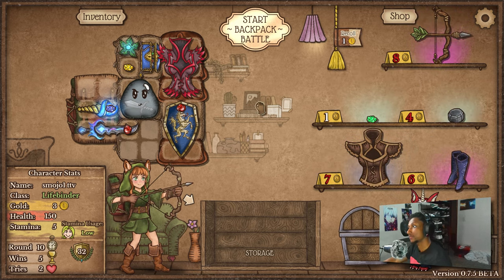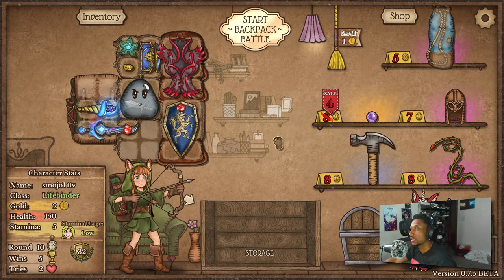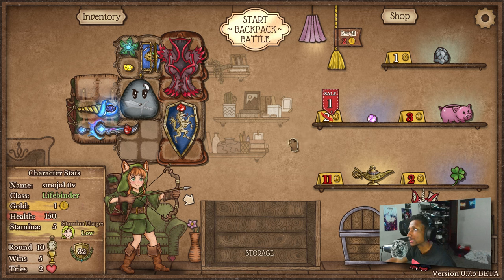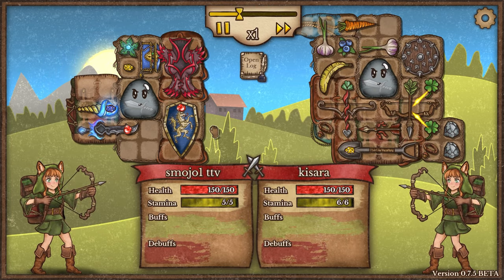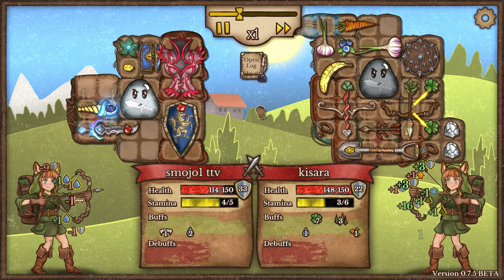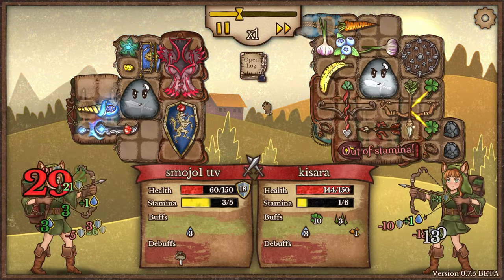We need a mana orb — that's the biggest thing we need right now, and we need a lot of them. Roll, roll — I am sad, I am very sad. We need mana orbs, bro. The DPS on this opponent is insane — I don't think we have the survivability. Yeah, we definitely got a survivability problem. Their DPS is just too good early on.